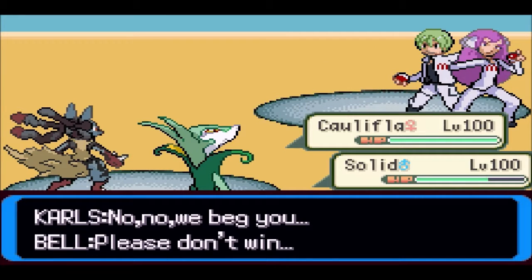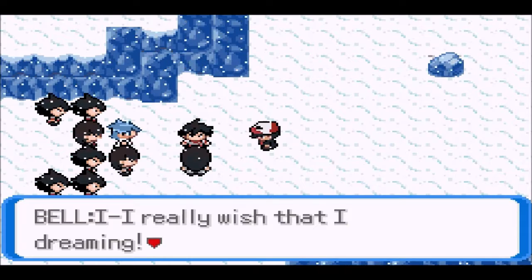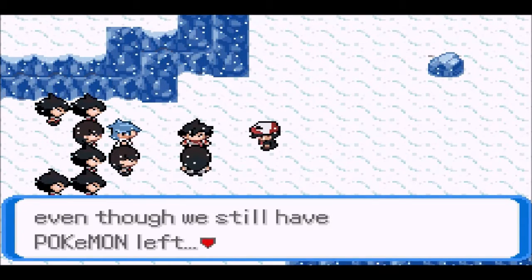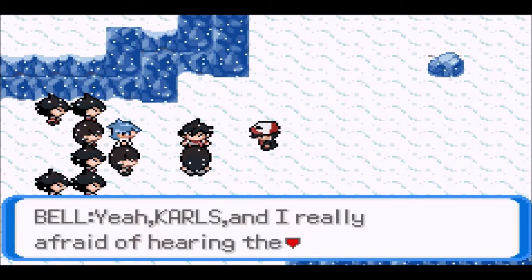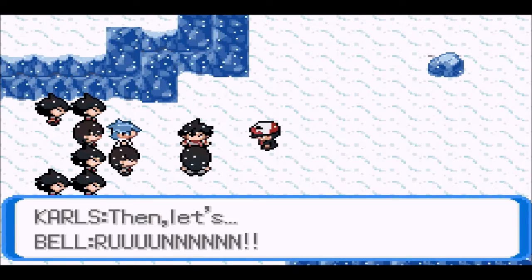Now we'll go with Brick Break and Aerial Ace — Brick Break kills in one hit. And Slavenator is getting all the experience. The enemy grunts beg: 'Please don't win — it's kind of too late for that. No no no, we're going to lose. I really wish I was dreaming.' The admin Carl's Bell says: 'It seems we have no choice but to win even though we still have Pokémon left. I'm really afraid of hearing the words You're fired from Nabbin.' Then they run away.